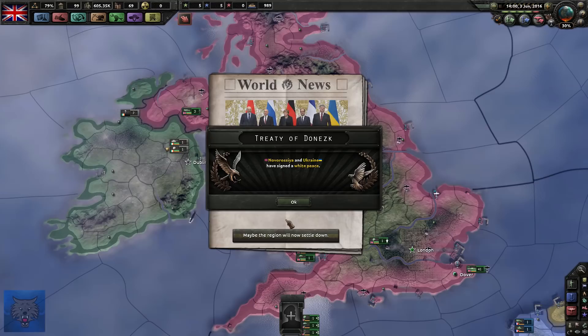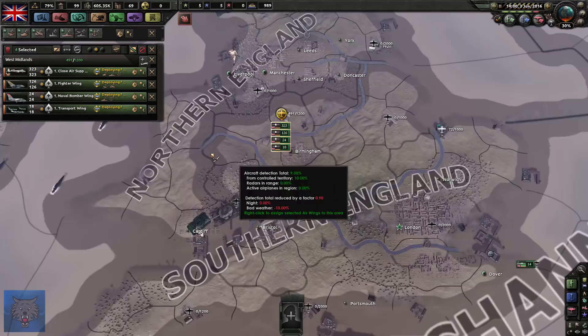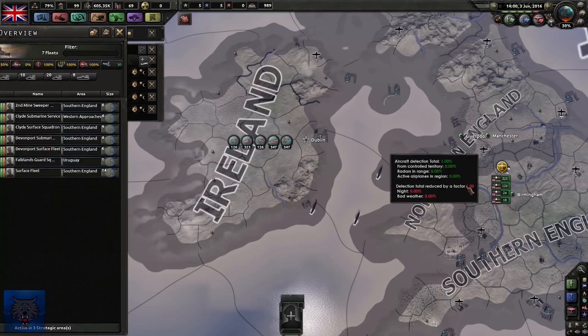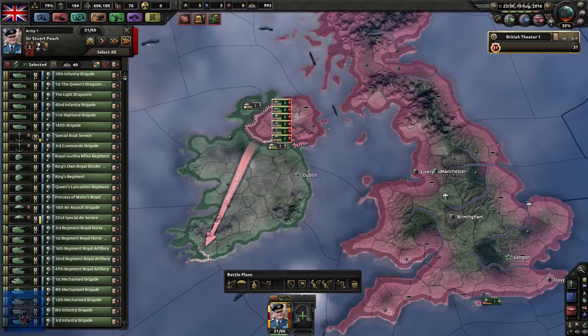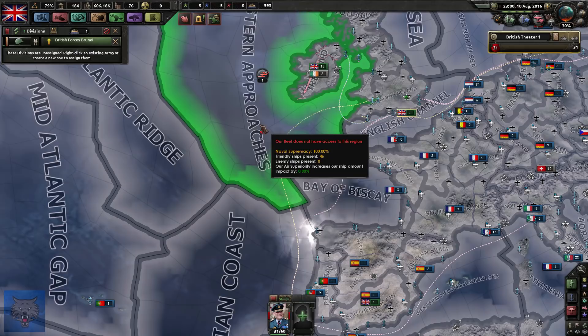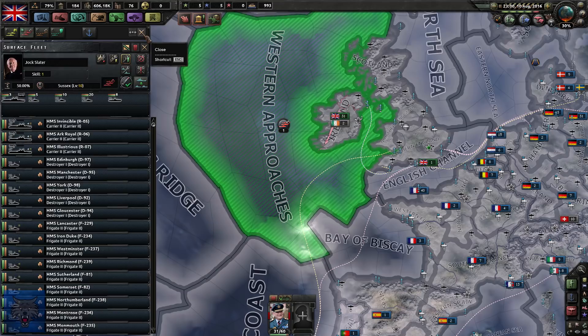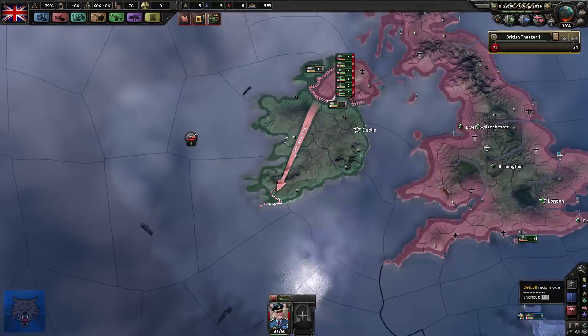We're slowly making our way to Northern Ireland to take out the Republic of Ireland. Ukraine has made peace and the Treaty of Minsk is in effect. We currently have 49 active fighters over in Birmingham operating over Ireland, and we're getting our Navy back as well. We're nearly ready to declare war upon Ireland. Italy pursues European policy - looks like they'll be building on other people's territory. We currently have 31 divisions ready here with Sir Stuart Peach, and my Navy operating in the Western Approaches.